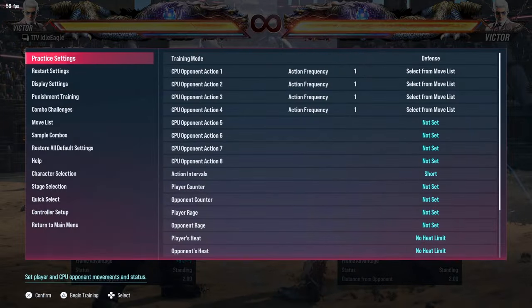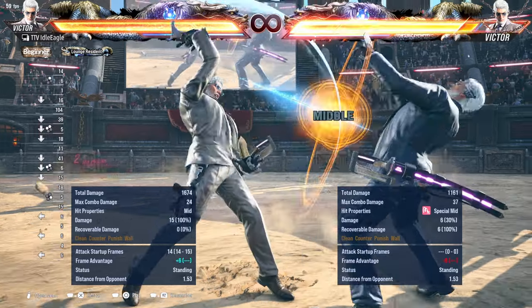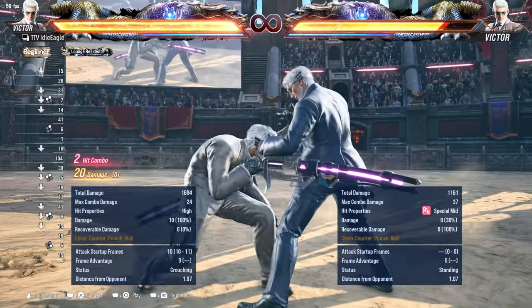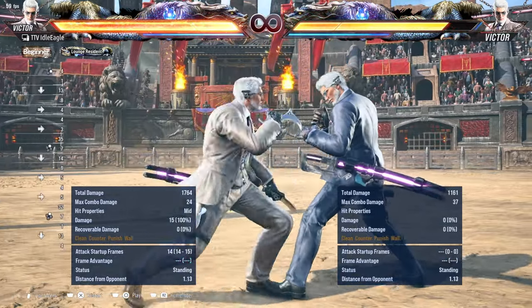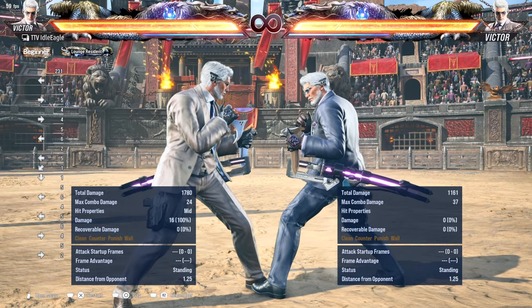As you can see, he doesn't have many tracking moves, which is a plus for us. The only other thing to note — I won't demonstrate it, but keep in mind — is that all of his while standing moves basically track like crazy. Most of the time it's not a good idea to try to step if he's playing a crouch game. His while standing moves all track like crazy, or most of them do at least. So don't try to step if he's doing while standing attacks.